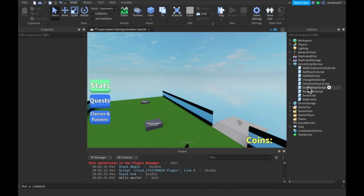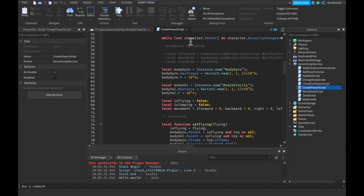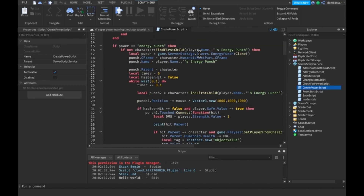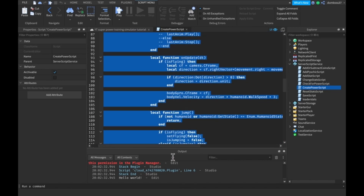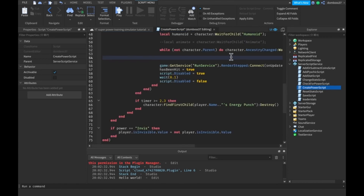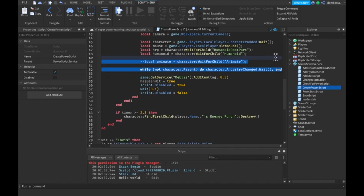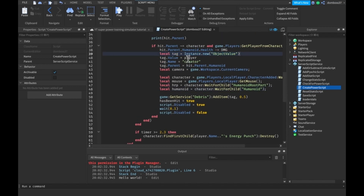It's a very simple reason. If you remember in our create power script, in our energy punch, we have this tag thing — it's an object value called PlayerCreator. Basically in the reputation script we use that to know who should get the reputation. We didn't add that to our punch tool, so that's why it doesn't work.